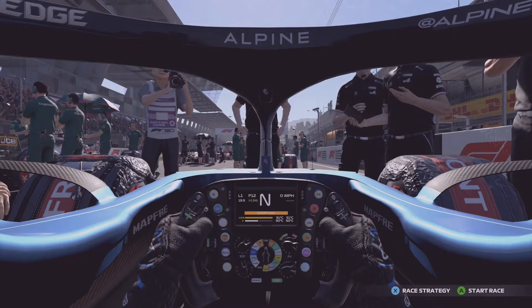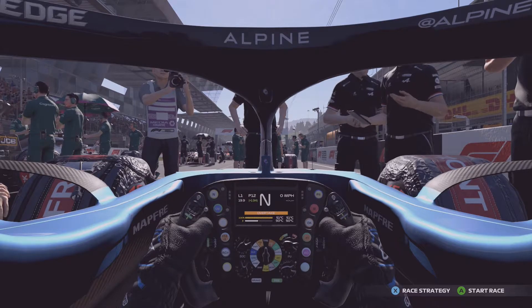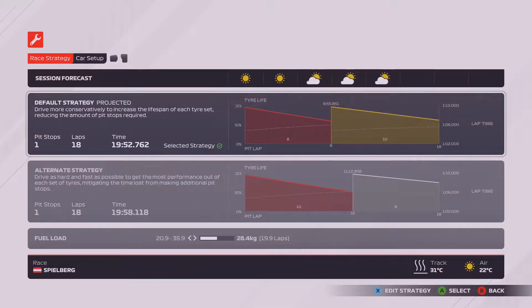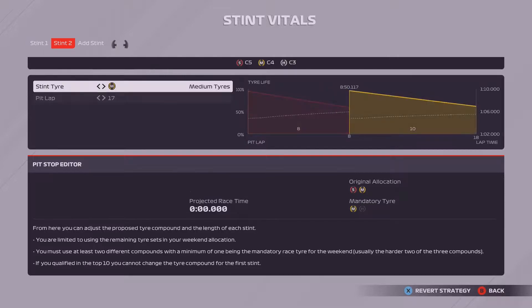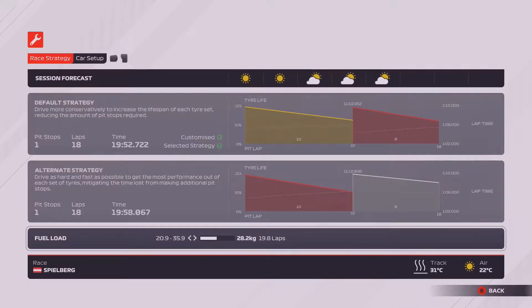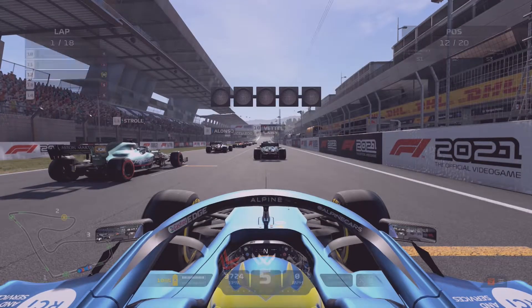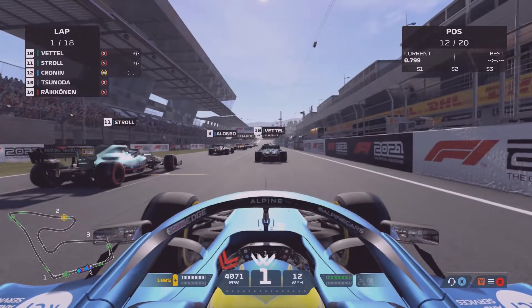Here we are on the grid for the start of the Austrian Grand Prix. We qualified in P13 but gained a place thanks to Lando Norris' grid penalty. We're going to have a look at the strategy today: I originally was going to do softs to mediums, but I decided to change to mediums to softs — hopefully that will pay off as we'll have the tyre advantage at the end. We bust the fuel down a little to 18 and a half laps. Five red lights now — it's underway.